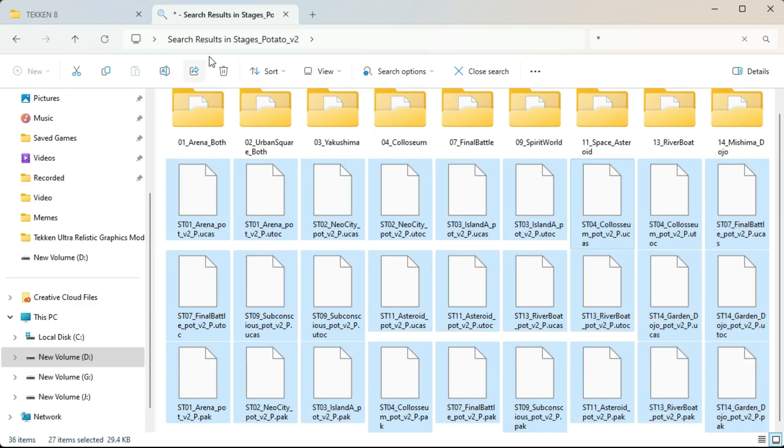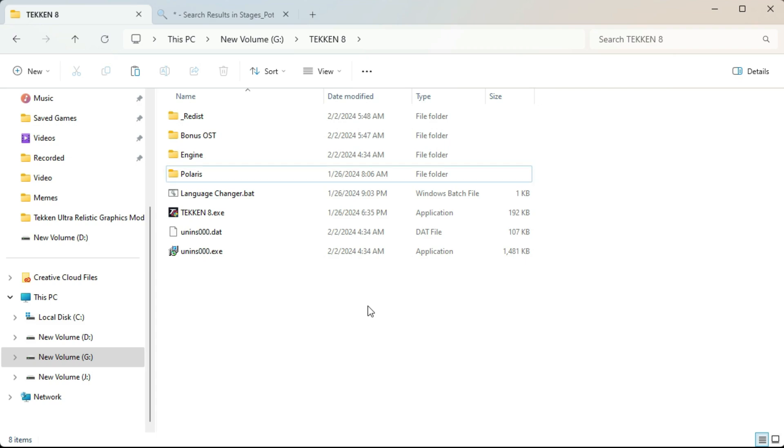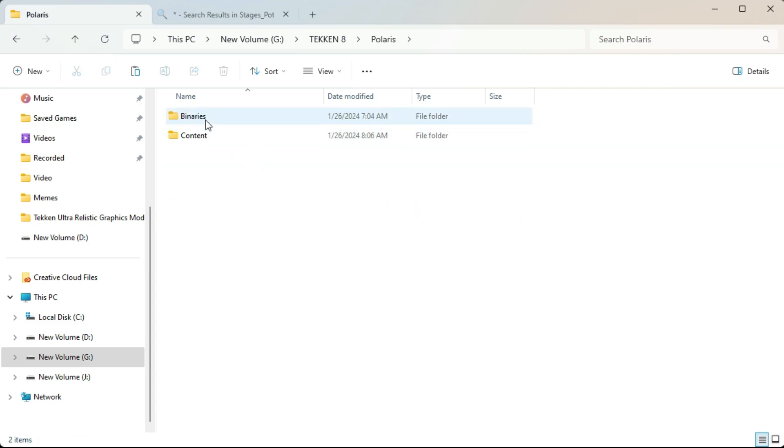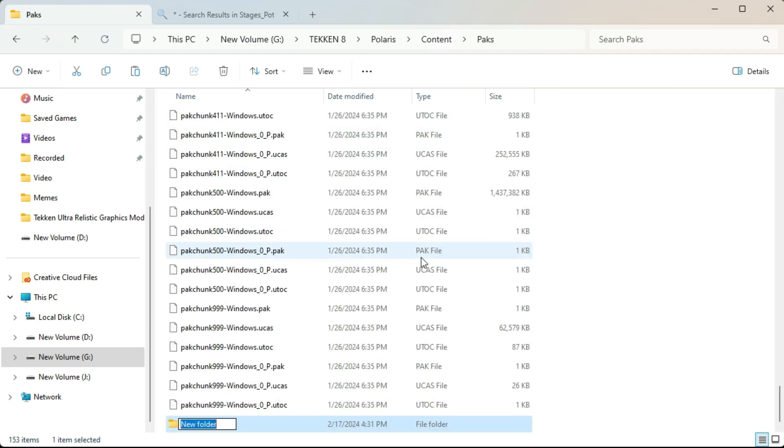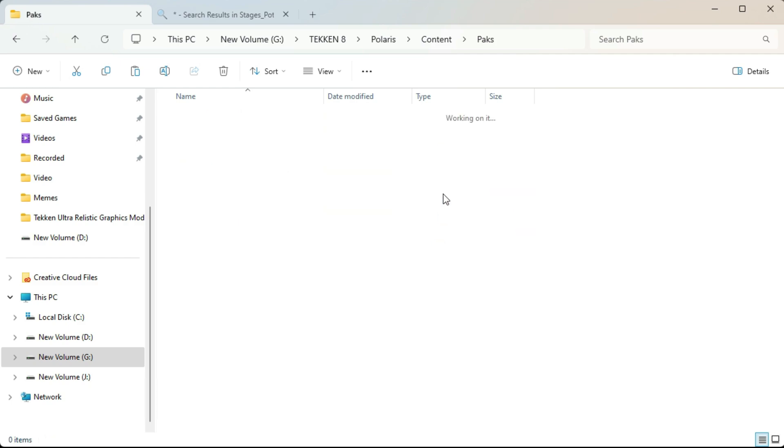Once copied, go to the Tekken 8 folder where your game is installed, then go to the Polaris folder, then Content, then Paks. Here you have to create a new folder named "Mods" with a capital M.